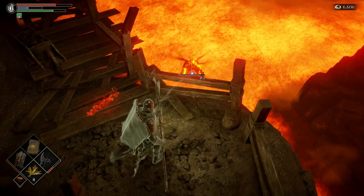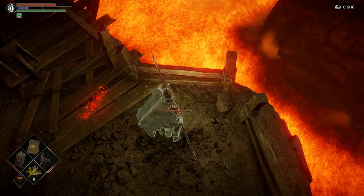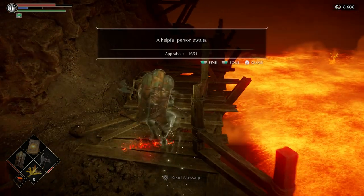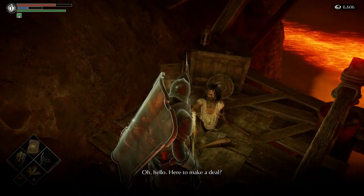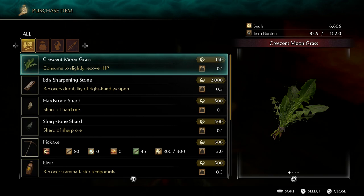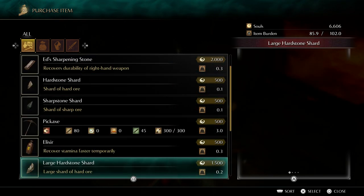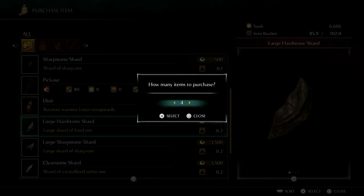He went for the tongue attack. Bastard. He fell, he's gone. Helpful person ahead. Here to make a deal — let's purchase. What do you got? Sharpstone, hardstone shard. Large hard shard, let me get two of those.